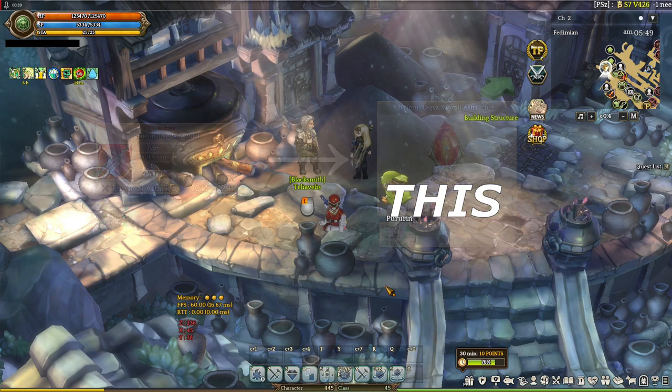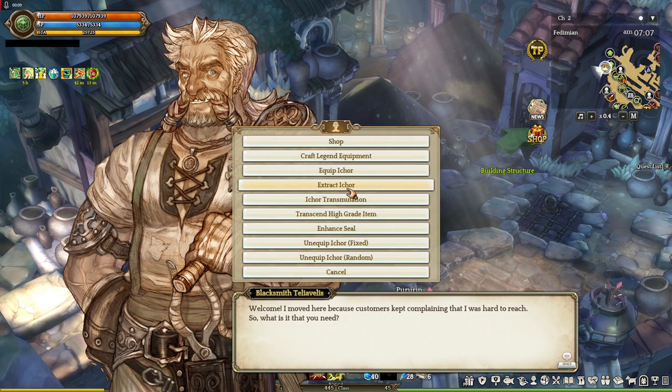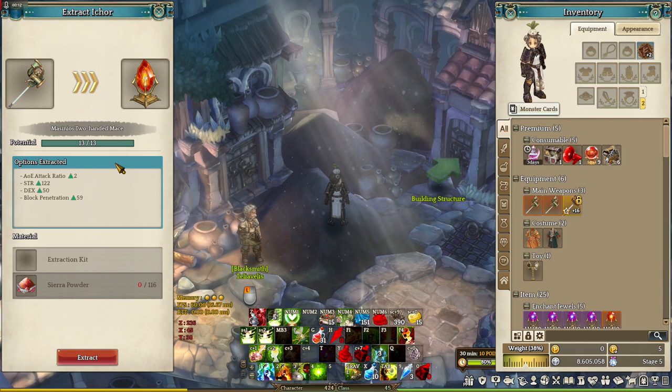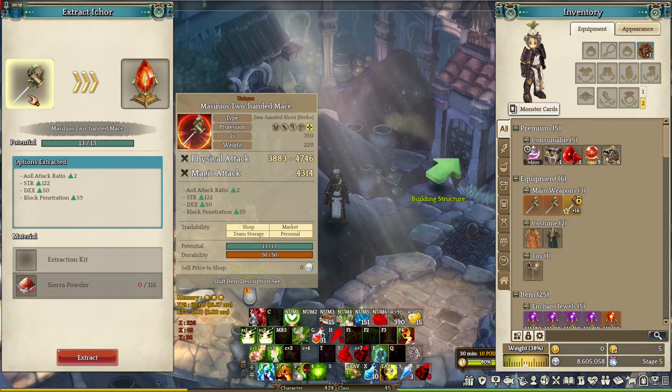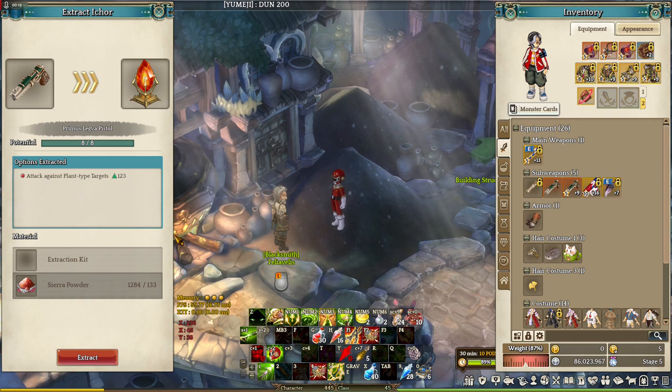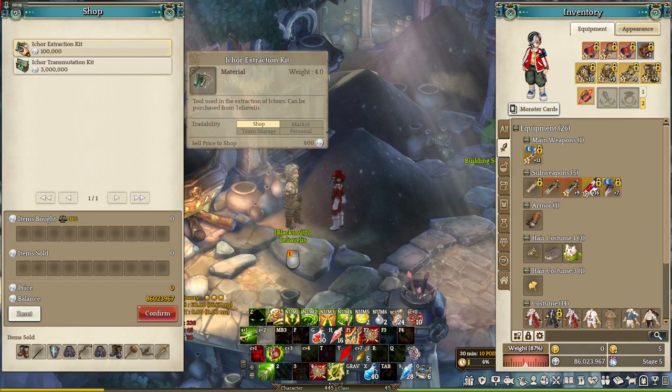You can get it by doing a normal extraction, which is one of the ways to extract an iCore. You can do it here at this NPC and hit extract iCore. Let's say you want a stat from a Primus equipment or a fixed stat from a unique grade equipment. Go here, hit extract iCore, and a menu will appear. Put your desired equipment there and it will require you to get a few items — namely a bunch of sierra powder. The amount differs depending on what level of equipment you're extracting. Then an iCore extraction kit, which can be bought at this same NPC.